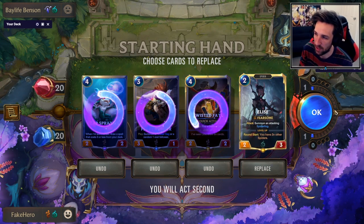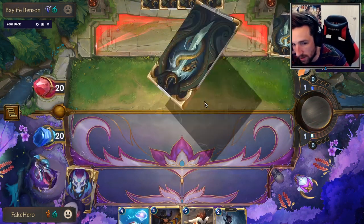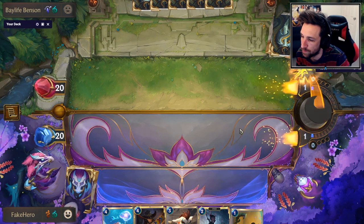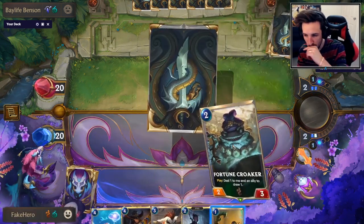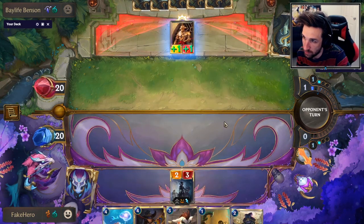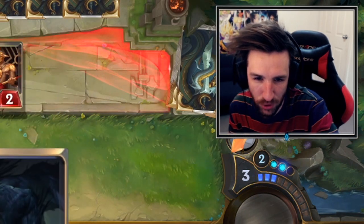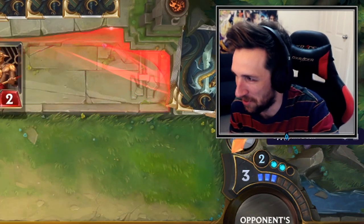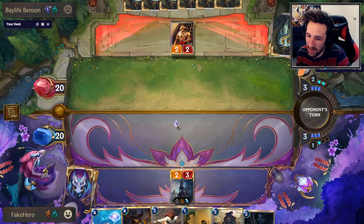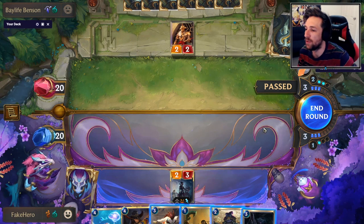We're attacking even, so I will keep the Elise here. More like we're about to hit Ultra Instinct with the deck. I could have played the Butcher turn 1, but I'm going to be kind of greedy here.